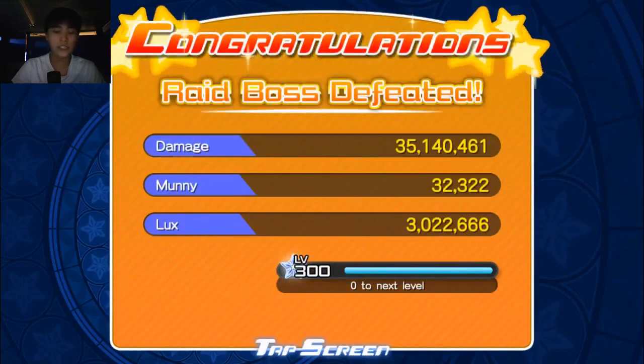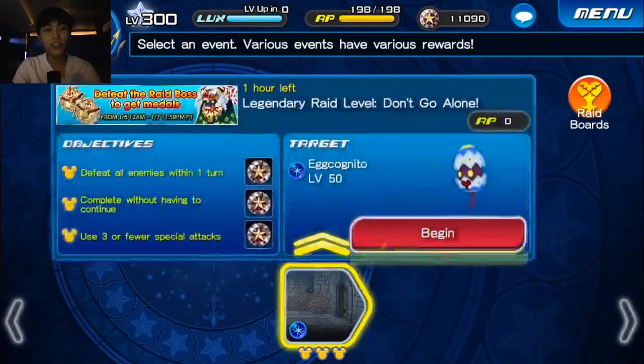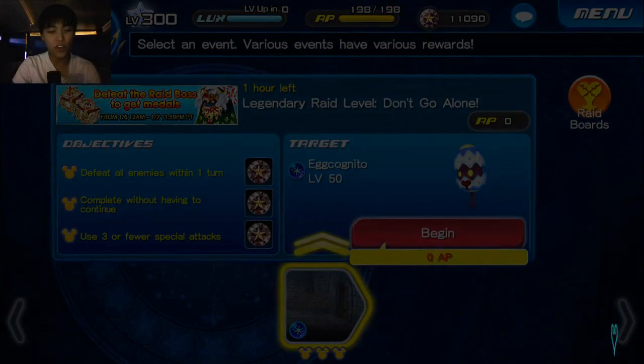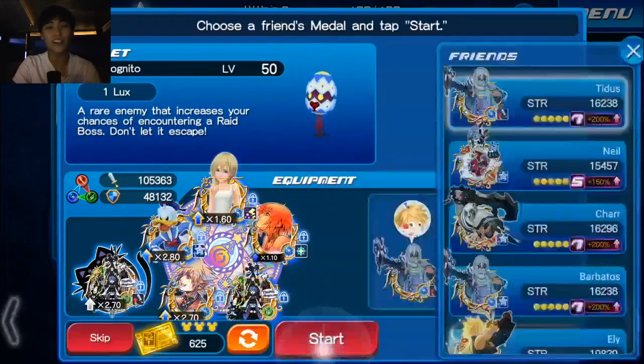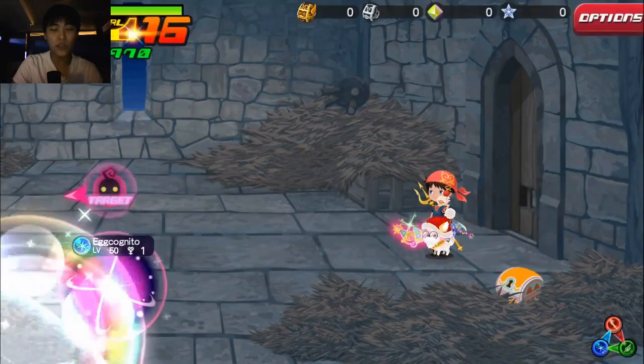So here's our first setup result. The amount of Lux we generated is 3,022,666. Let me jot that down. So let's move on into our Lux setup — I'll have to respawn the raid boss. That just kind of helps my consistency by showing you guys that I'm not cutting the stream; I'm going from one raid boss to the next. The only thing that could really help this even more is if I had a clock in the back here, but I don't really know how to set that up, so we're just running with it right now.